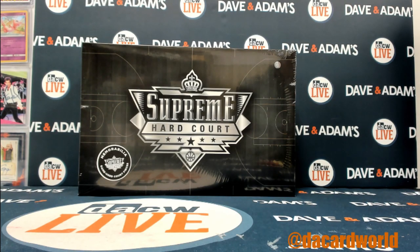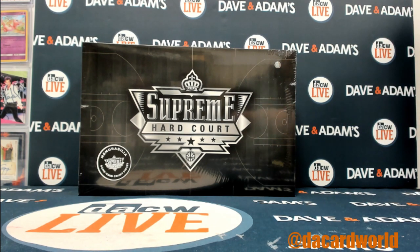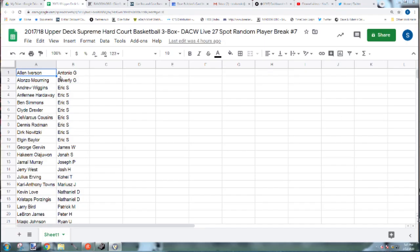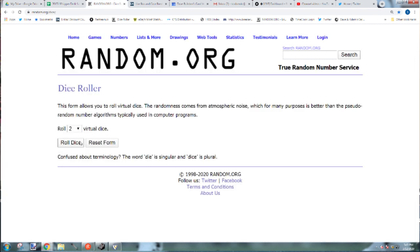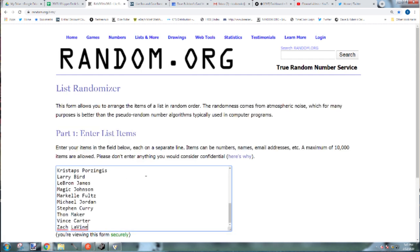We have our break of Supreme Hard Court - it's a three-box break, which means we have six floorboard pieces in here which could be signed, numbered autographs, or have relics in them. First we're going to see which player you get - all the players on the checklist. We do it 11 times rather than by team, so you get a player basically.